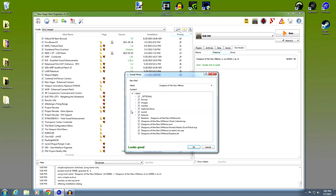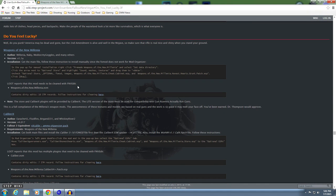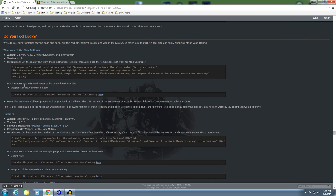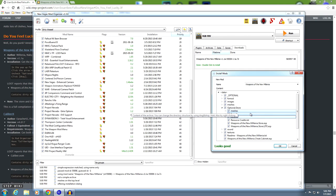The first thing you're going to do is highlight 'Premade Weapons of the New Millennia', right click on it, and set data directory. Now this is where the specialized instructions come in. Open up the SRB site for the instructions. In the pop-up for manual installation, right click on Premade Weapons of the New Millennia. Part 2: click the arrow next to the optional store and highlight sound, meshes and textures, and drag them to data. Open up optional store, select meshes, sounds and textures, and drag them up to data.